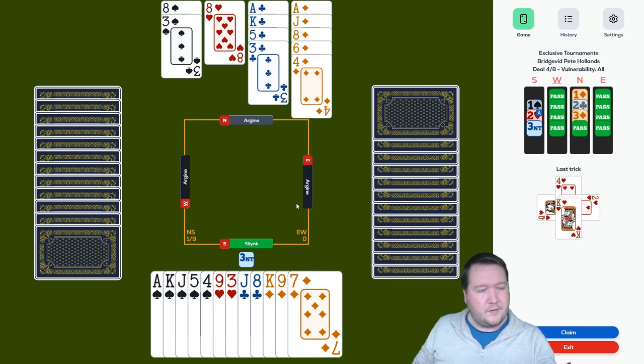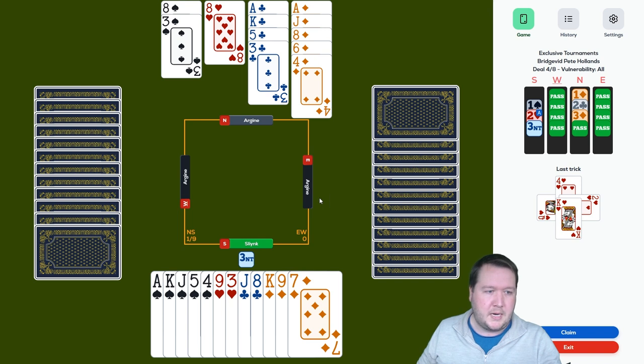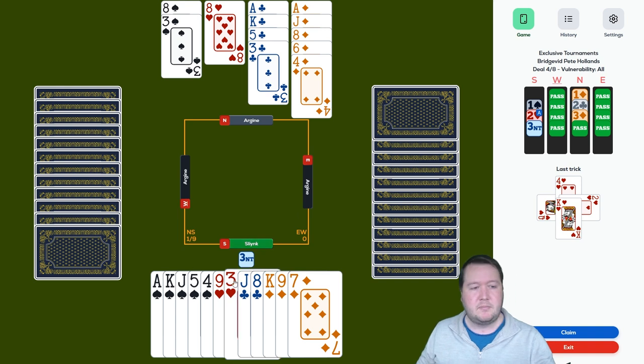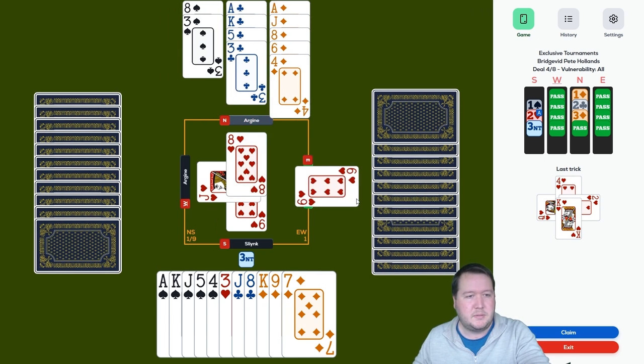If I knew how hearts were breaking, maybe I'd be all right. I could also do something unusual and just exit a heart — I'd find out how hearts are breaking. If they're four-four I've got ample time to set up diamonds afterwards. If not, I can try to combine my chances. I like that — let's just exit a heart to find out how hearts are breaking.